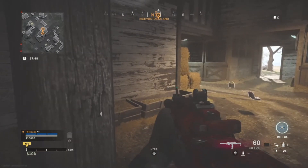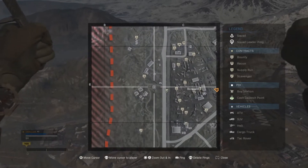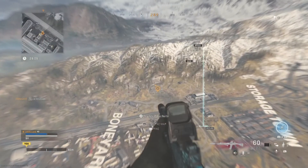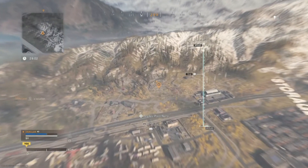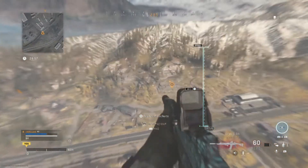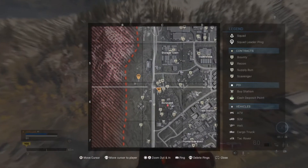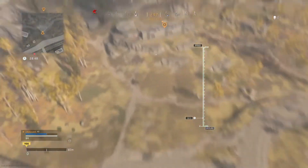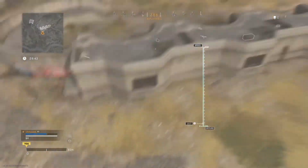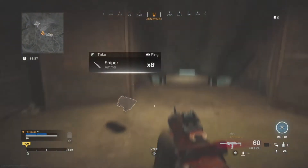The third spot is located on the left side of Boneyard, just behind Boneyard — it's an actual bunker. I prefer this bunker because you can access it with a code and you don't need a red access card. You also get triple the loot and a lot of gold chests. Make your way here and land on the left side of the bunker, then head down the stairs.